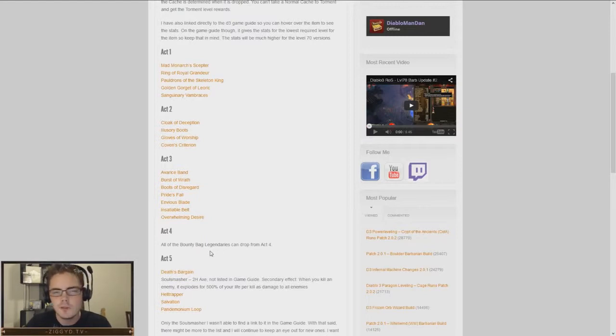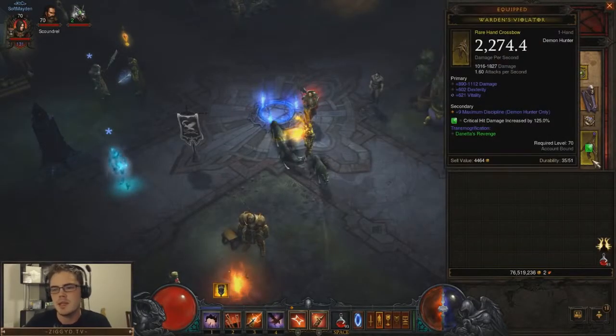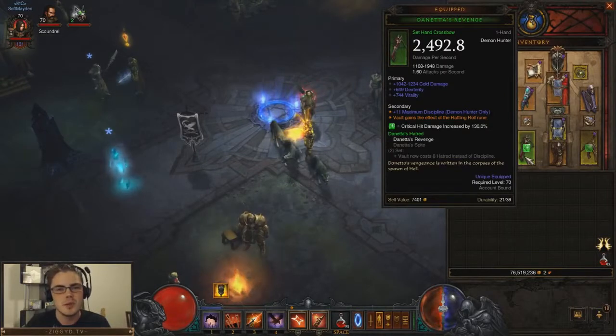If you're farming by yourself, you should just farm the one act that is most important for you. As any class, I recommend going for your weapon first, because the difference between a rare weapon and a legendary weapon is pretty significant. Here's an example of a really great rare weapon — for this point in the game, the best rare one-handed crossbow I've ever seen: 2,274 DPS, dexterity, vitality, and crit damage with a socket. Comparing that to the legendary Danetta's — and this is just an averagely rolled Danetta's that can get a lot better — the difference is incredible.